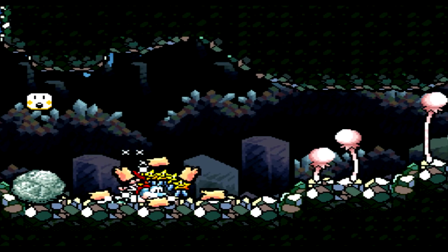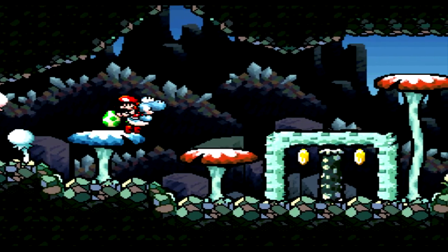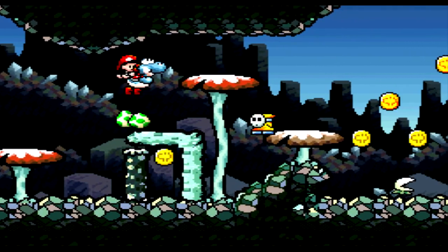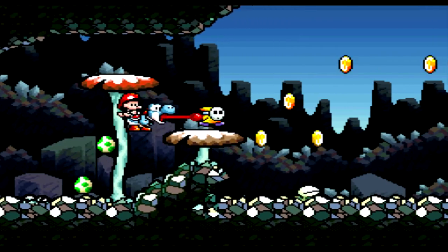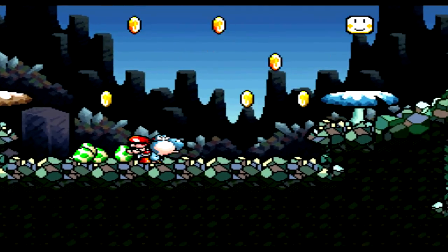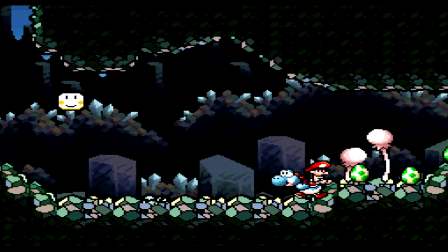Here is finally a chomp rock right off the bat to confirm it is indeed the cave of the chomp rock. Mr. Tutorial Face is all like, 'I want to teach you about ground pounding,' and I'm like, buddy, I already know all there is to know about this game and about ground pounding because we did that in the previous level. We are so far ahead of you, Tutorial Face — we don't even need you anymore.